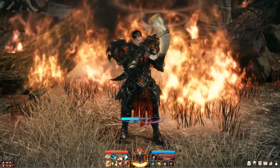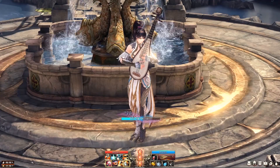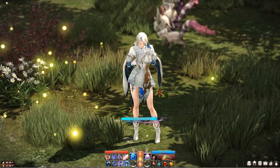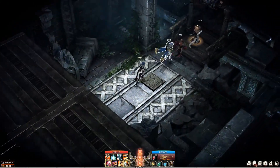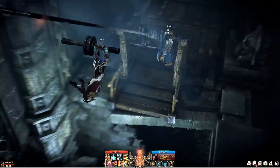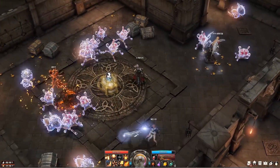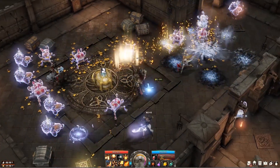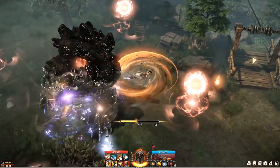Das Ganze ist natürlich eine ganz nett erzählte Geschichte, aber was wir eigentlich daraus lernen, ist, dass es den Spielern in der zweiten Closed-Beta wohl möglich sein wird, den gesamten Ozean frei zu bereisen. Man wird also auf dem Meer neue Inseln entdecken können, neuen Monstern begegnen, Geheimnisse auf besagten Inseln lüften und hier und da anscheinend sogar auf feindlich gesinnte Geisterschiffe treffen.